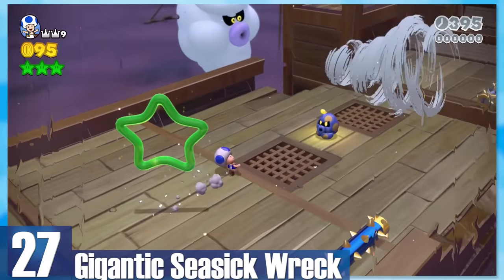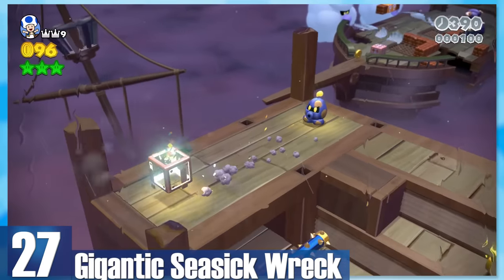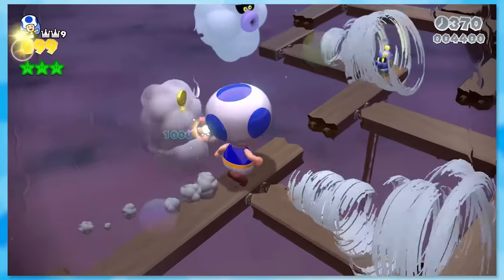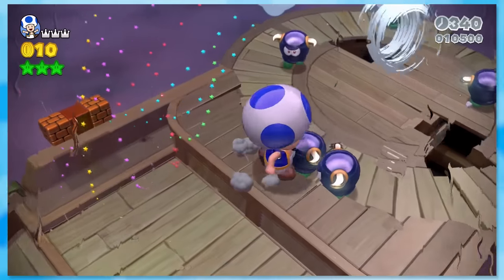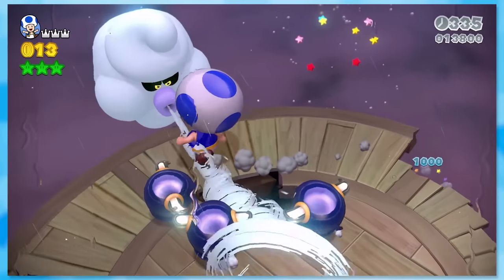27: Gigantic Seasick Wreck. It's actually crazy how much better this remake is compared to the original. The level is basically the same, but with Typhoos trying to blow you around. Lucky for us, there are a few Mega Mushrooms to use, which demolish the Typhoos in one hit. There's something really satisfying about instantly KO'ing the bullies and Typhoos.